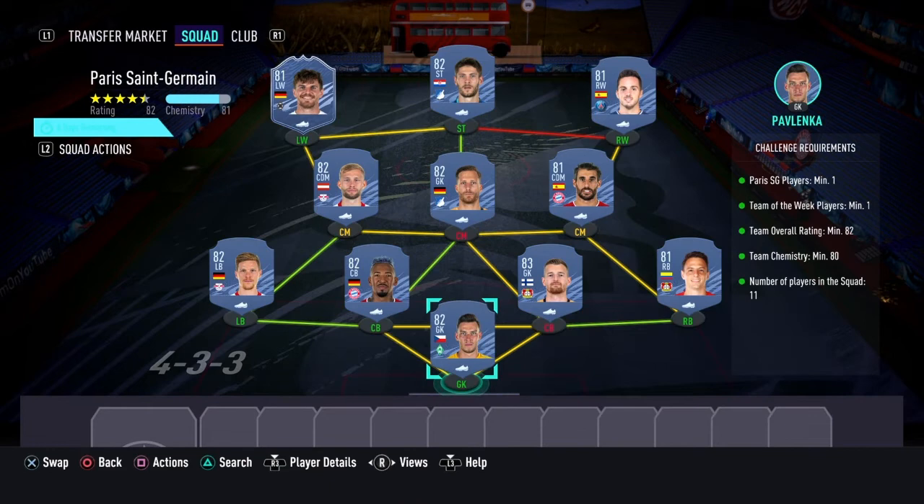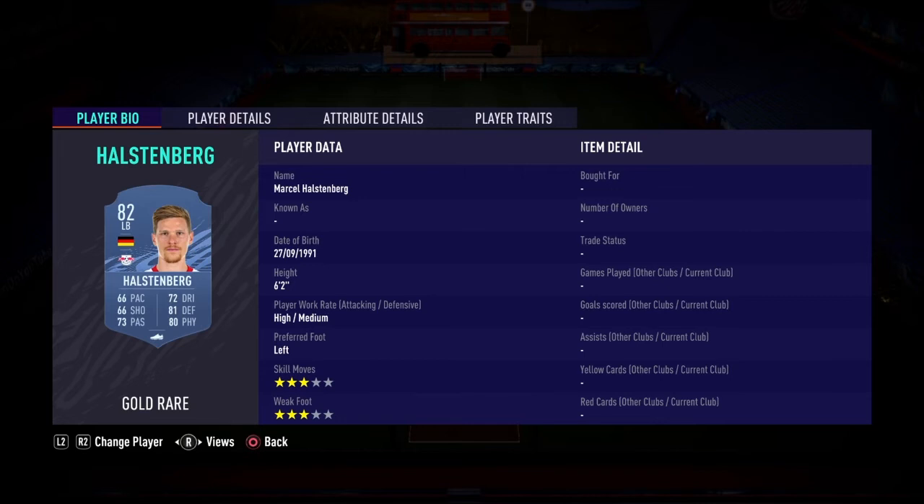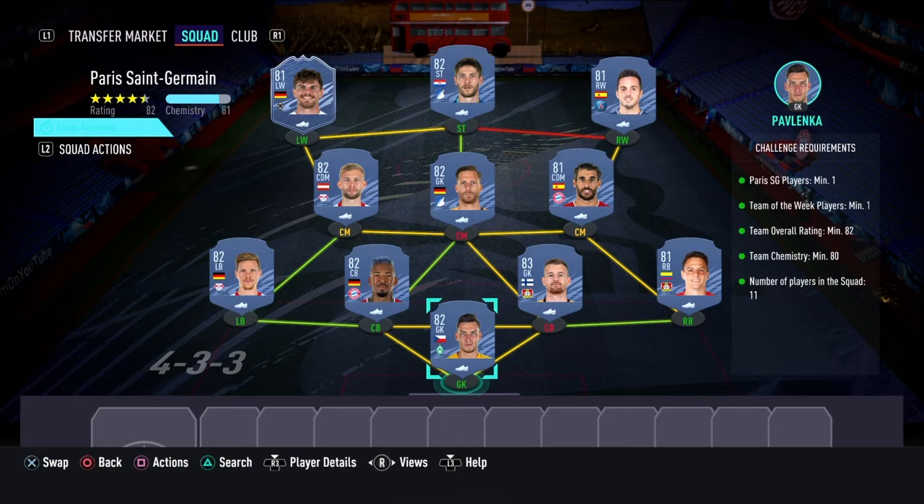Moving on to the PSG section — like I said, this is going to cost you 24,000 coins to complete. No loyalty is required, as you can see, and here are the players I used. And that is the PSG section completed.